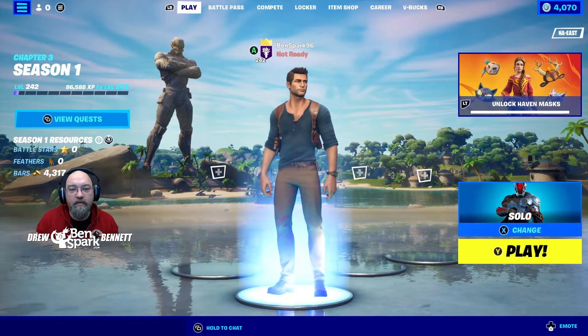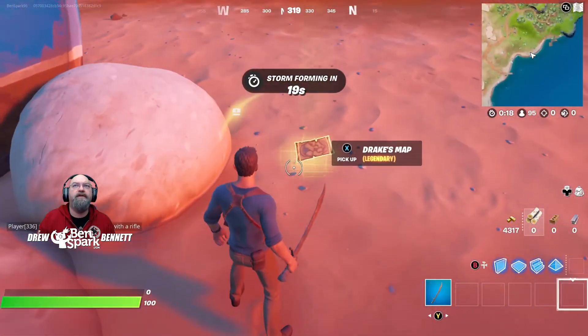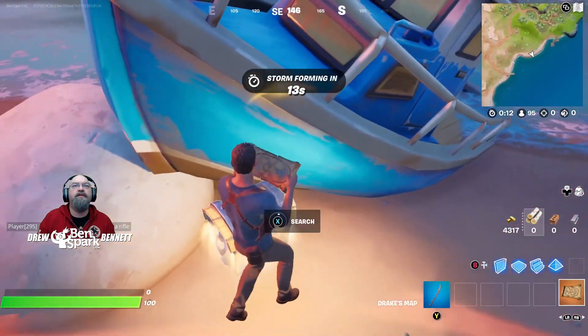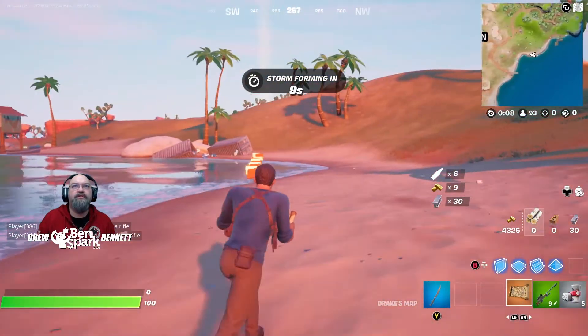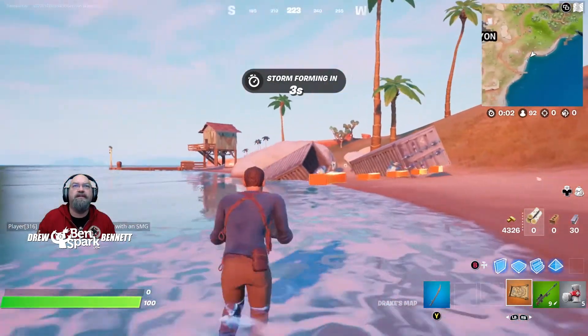There's something new in gameplay: Nathan Drake's treasure map. I'm going to show you how that works. As luck would have it, I have landed and there is Drake's map. When you have Drake's map equipped, it will point to where there is a treasure — a special treasure chest that has some really good stuff in it. We are going to head over towards that and see if we can find it.